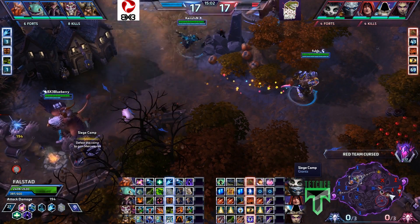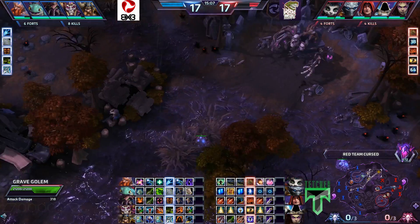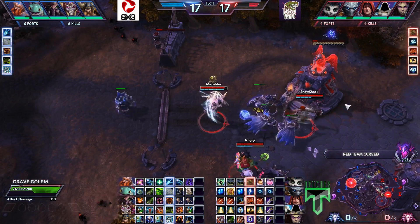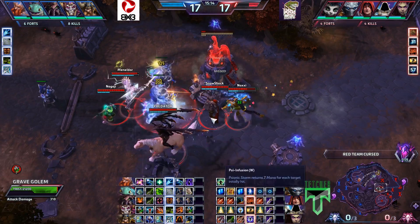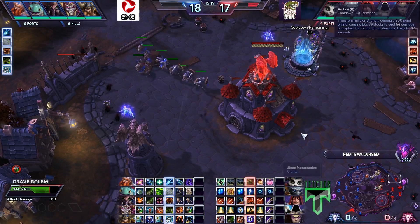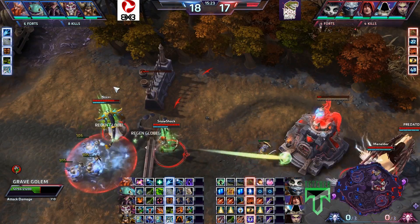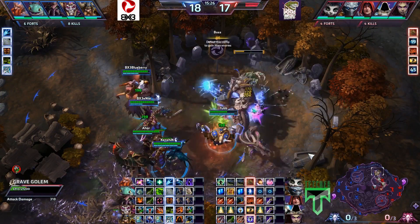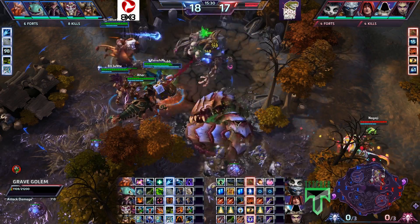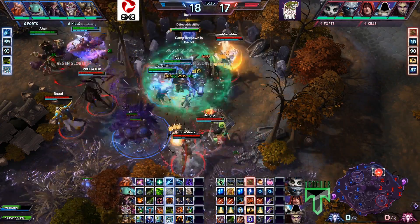Both teams are taking their easy camps — not much else to do. There is a golem on the map, and this will be the target for BX3. The question is, can Raptors get in to try and stop this, or are they going to just be kept busy dealing with these mercenaries and minions? The curse has ended, so the fort will be able to deal with this. Devouring Maw acting as an amazing wall here — that's going to allow them to get the golem.